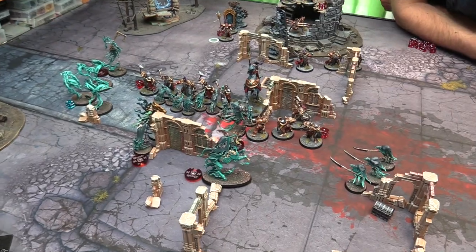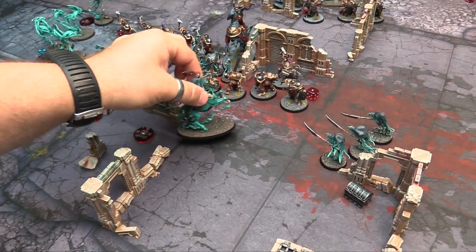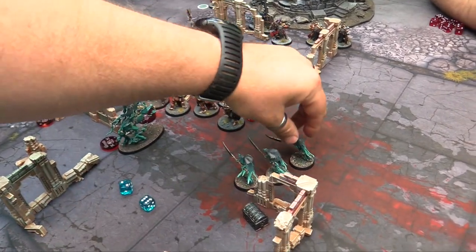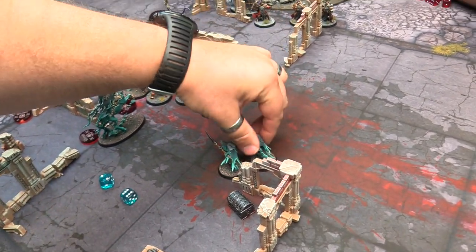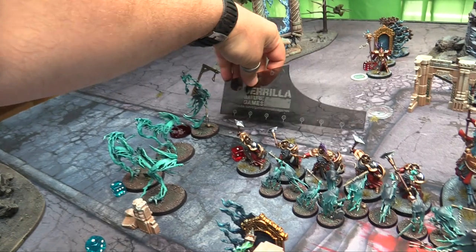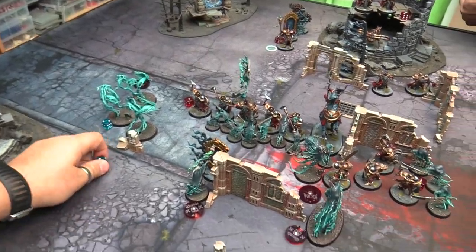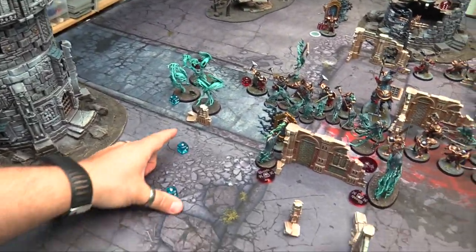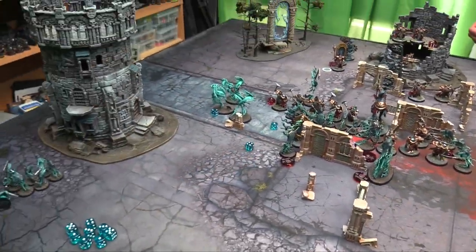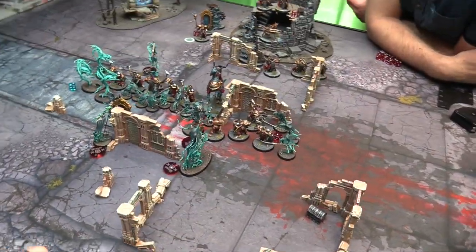Let's see where we can go. The Knight of Shrouds is going to charge — rolled a 6, going to charge into here. The Glaive Wraiths go 8 and wrap around, staying within 1 inch. The Lord Executioner goes 7 — slowly inching towards your boss. Spirit Hosts roll a 2 and fail — spending my CP to reroll. Make it! CP's for rerolls — looks like it's time to start fighting.